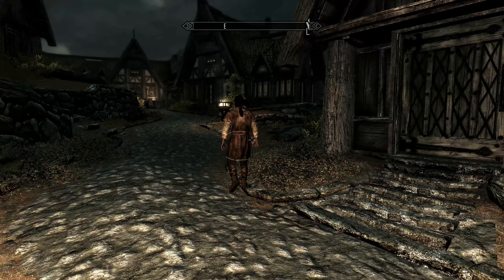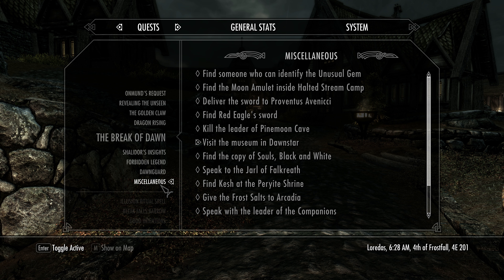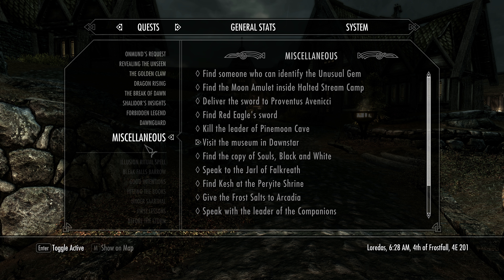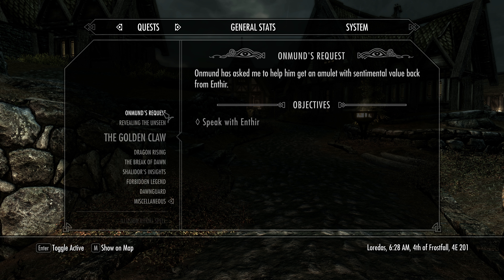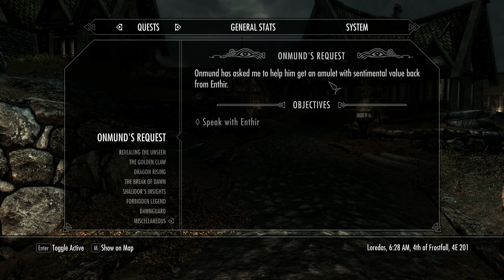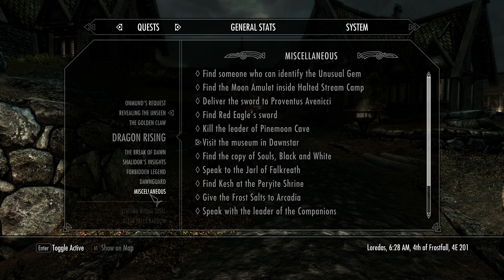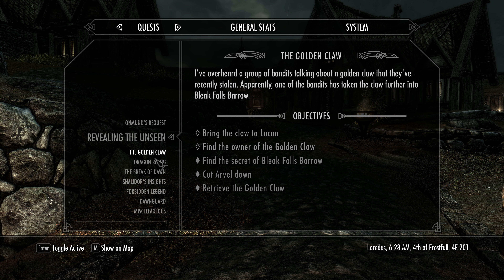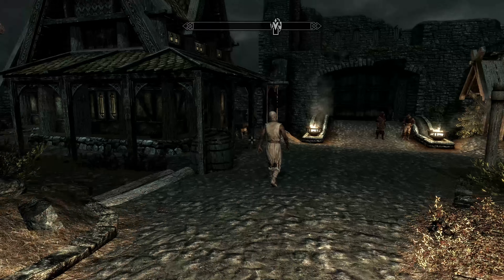I was working on trying to get my enchanting level up a little bit ago, but I guess I can just do a quest real quick. We could visit the museum, but what else do we have? I was working on Mage's College stuff, which is actually kind of funny because I'm not really much of a mage. So let's try to find these ruins and see where they're at.